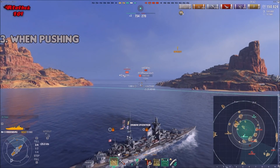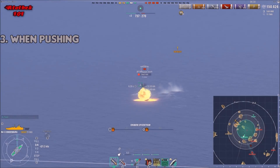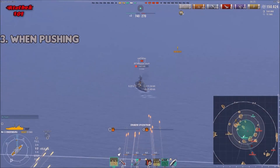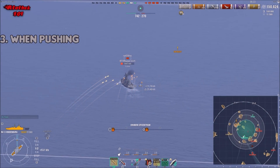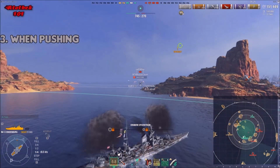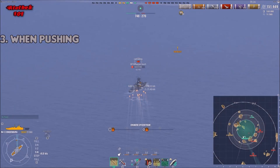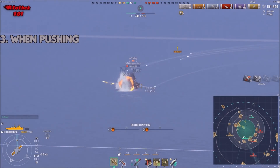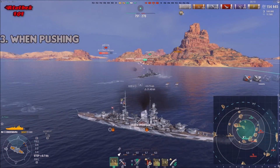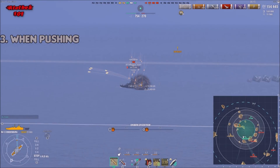After that 10 km point, just use your front guns. This is also why the Roon, for example, is good at kiting but bad at pushing — it only has one front triple turret, which is a significant firepower disadvantage when pushing.